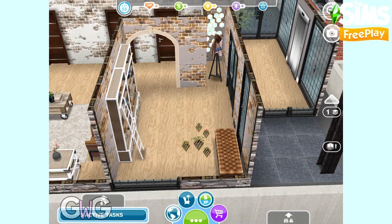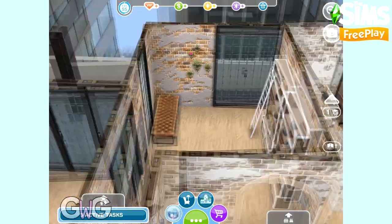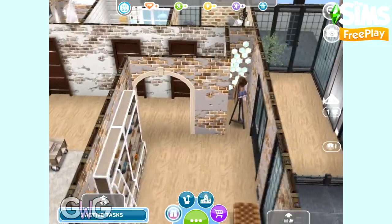The front door leads into the hall area, so we have a coat stand here and a gorgeous bookcase that is from the live event. I really love this bookcase — it's got a ladder attached to it, and there's a great animation of your sims throwing books off from the ladder whilst they're trying to find a certain book, so that's really cool.